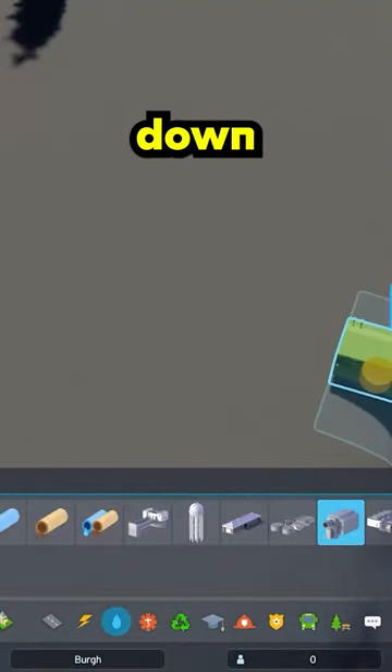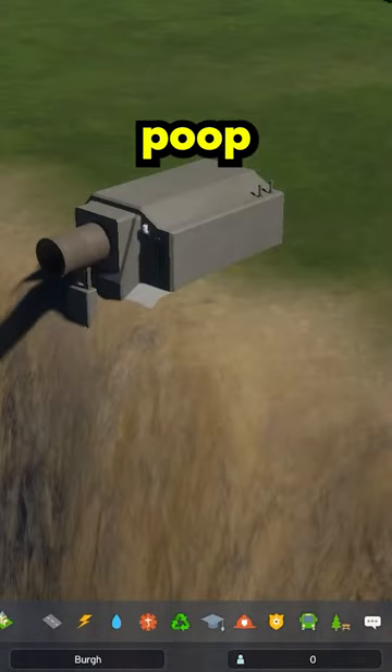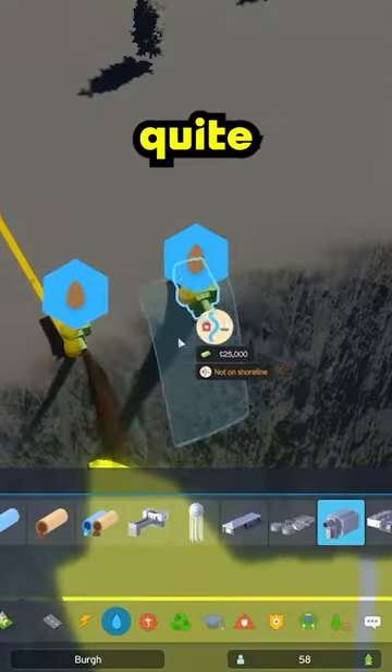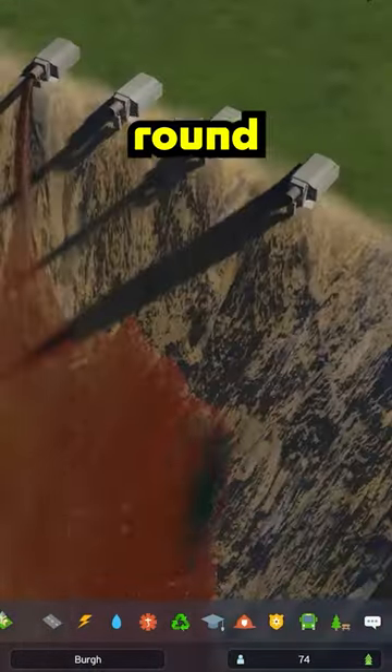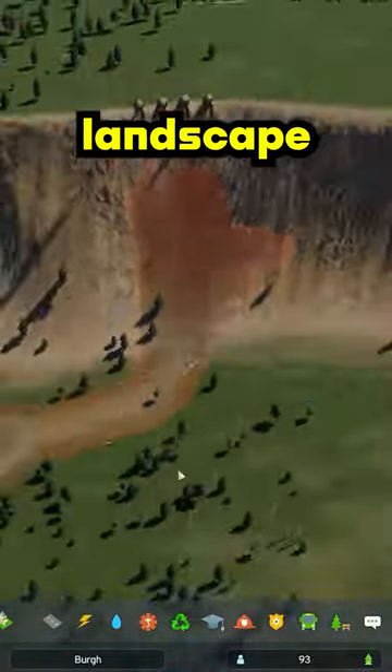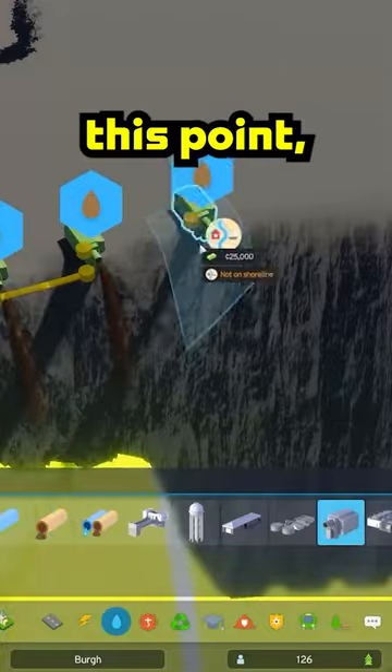I then began placing down sewage outlets and hooking up to the main source so poop could flow. As I watched the poop flow out, I realized we're going to need quite a lot of these sewage outlets. So I went around and added as many as I could around the whole horseshoe of all the landscaping that I did.